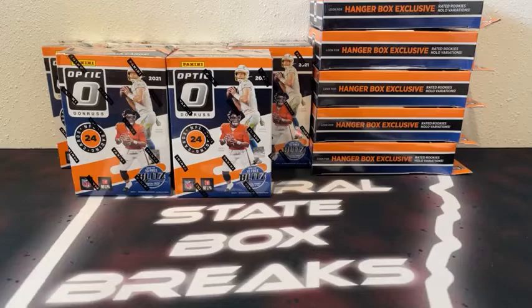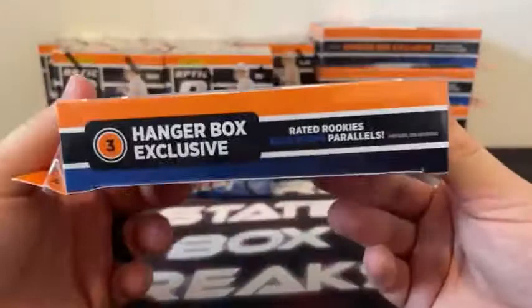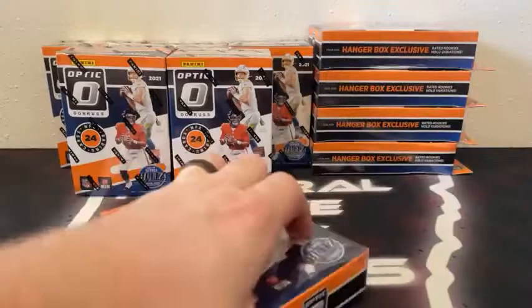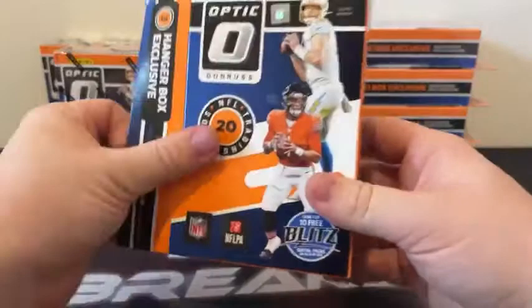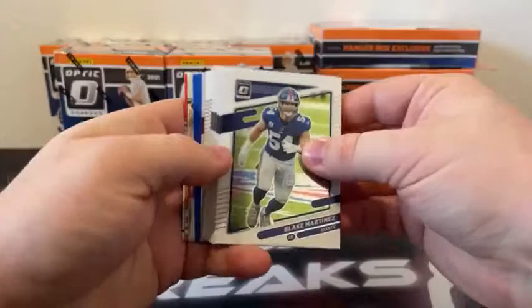We'll go ahead and get started — five blasters, five hangers. Starting here with the hangers. 20 cards in each hanger box. If you're looking for the hanger box exclusive rated rookie hollow variations, as well as three blaster exclusive rated rookie blue scope parallels, you can see the downtown inserts in here. That's always what we're looking for. Maybe we'll see one or two today. We pulled a downtown John Elway last Friday, so we'll see what happens in this break. Good luck to all teams — all cards do ship and will ship out first thing tomorrow.